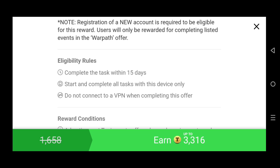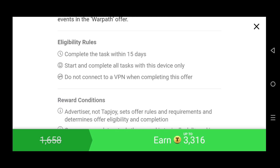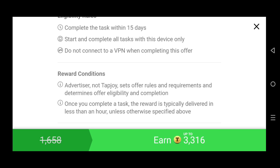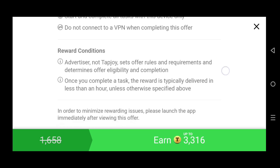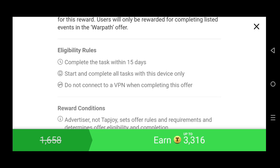The eligibility rules you must follow to get rewards are: first, complete the task within 15 days, otherwise you won't get it. Second, start and complete all tasks on the same device only — you cannot change devices. Third, do not connect to a VPN when completing this offer, because if you use a VPN they will understand you are from a different location.